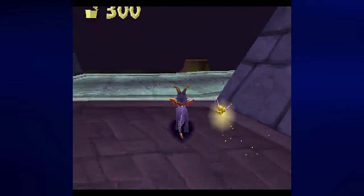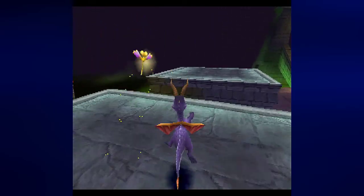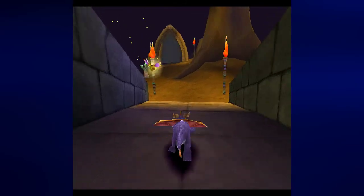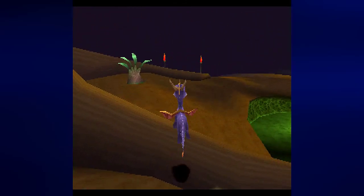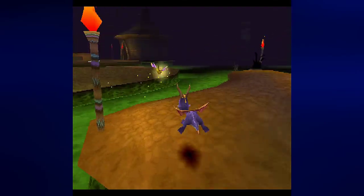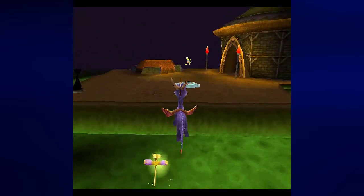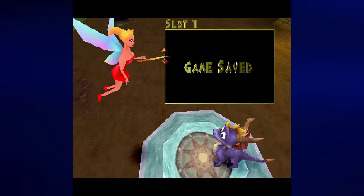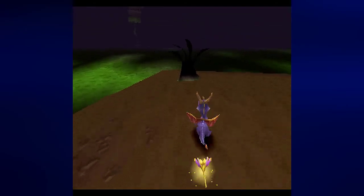We have found just about everything that needed to be found, and we have done that for three levels. So here's what I'm going to do — I'm going to go ahead and save the game, and then we're going to close out this video and tackle some stuff in the Beast Makers world for next time. Join me next time where we take on some levels in the Beast Makers world. Until then, this is Prince Watercress — take care, stay safe, and thanks for watching.